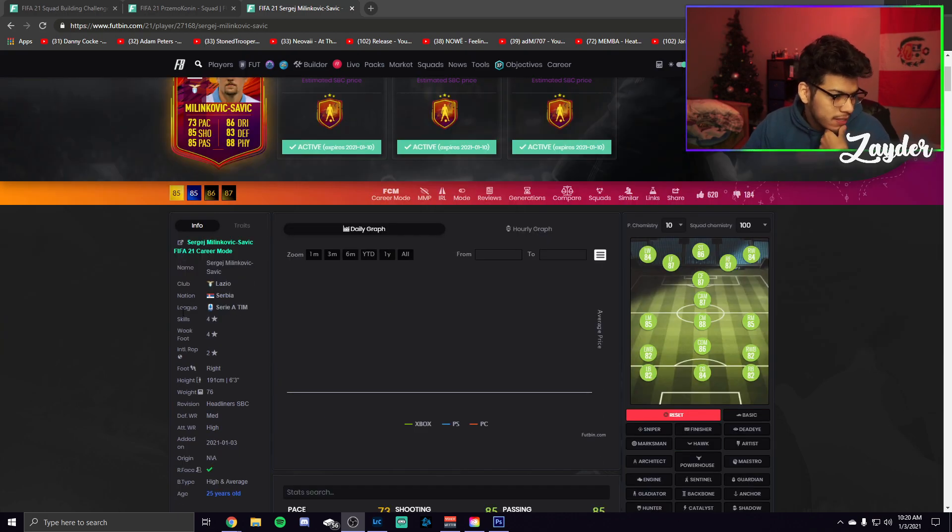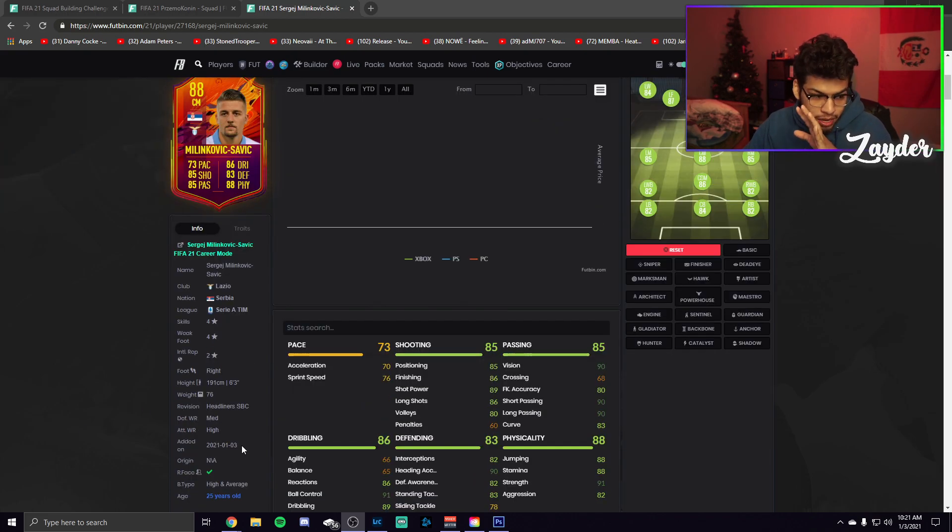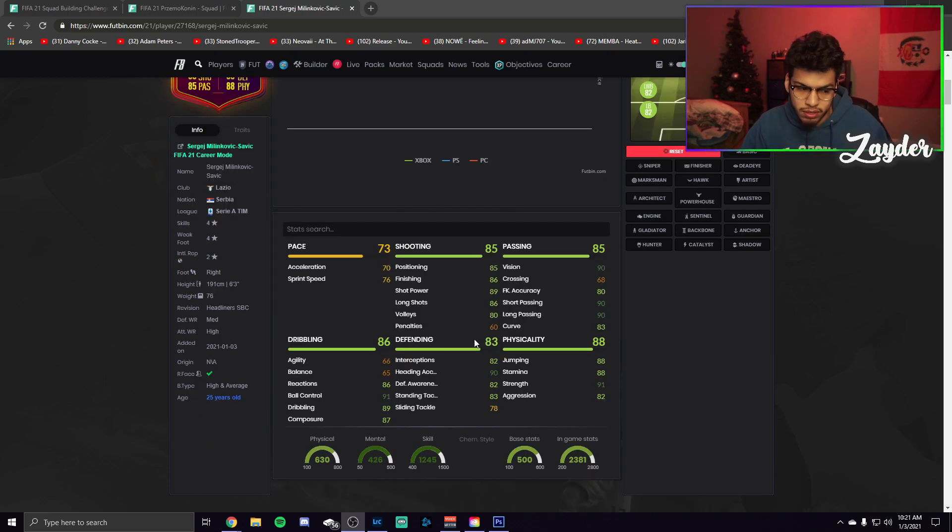Now looking at his in-game stats: four-star four-star, high/low — that's nice. Six-foot-three is great with high/medium work rates. He has a high and average body type, which means he might feel a little clunky. That's one of the things that goes against him, especially since his agility and balance aren't great.